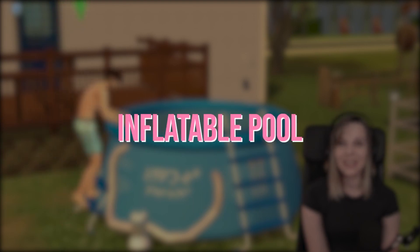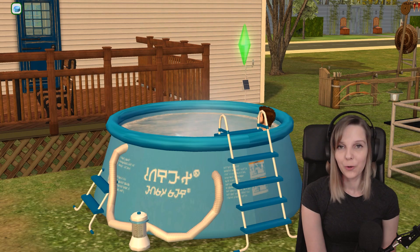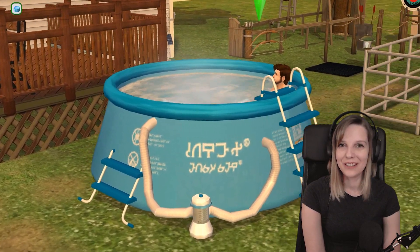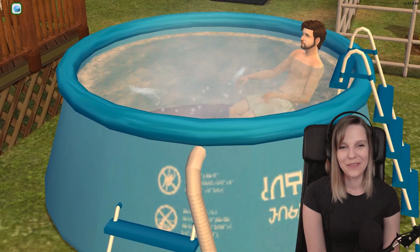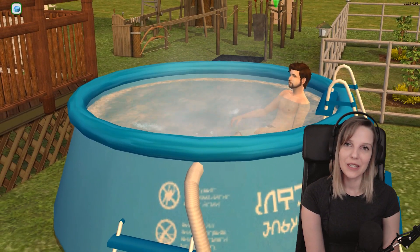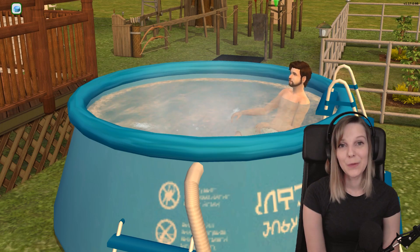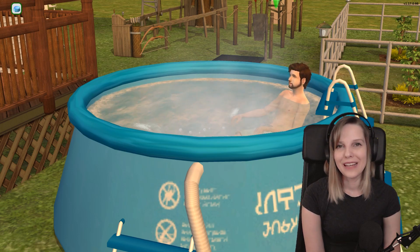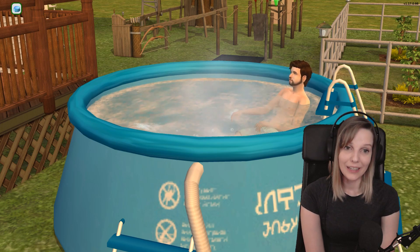The fourth one is the inflatable pool, and this is one of the objects that basically re-skins an already existing object in the game. I think this inflatable pool was a part of all of our lives at some point, and I'm super happy that it's now in The Sims. It's also cheaper than a regular hot tub, so if your Sims want to buy a hot tub, you don't have to spend fortunes on it. It's a super fun addition to the backyard — I can see the Broke family having one of these instead of the big expensive pool.